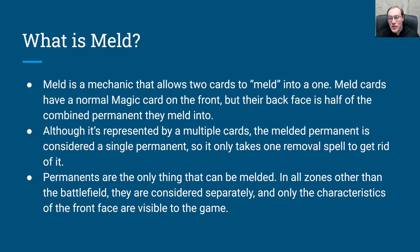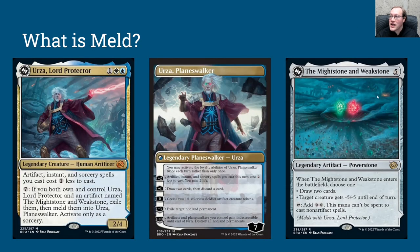Permanents are the only thing that can be melded. In all zones other than the battlefield, they're considered separately, and only the characteristics on the front face are visible to the game. So what do meld permanents look like? Well, here's an example. We've got Urza, the Lord Protector, and he can meld together with the Might Stone and the Weak Stone, and together these turn into Urza, the Planeswalker. This is actually split right down the middle — the top half is one card's back and the bottom half is the other card's back. You have both in play at the same time, you pay seven, and if you own both Urza and the Might Stone and Weak Stone, you exile both of them and meld them together into Urza, the Planeswalker — putting them both back onto the battlefield with their back faces up.